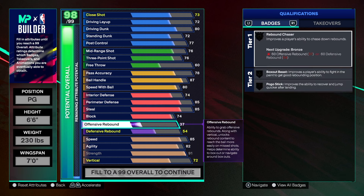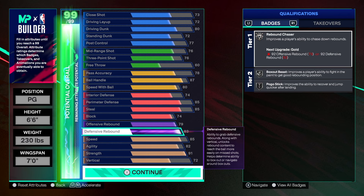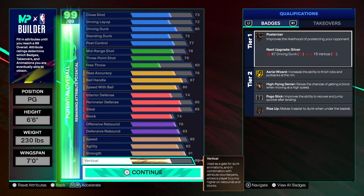For rebounding, we took offensive rebound to 79 and defensive rebound to 83. That gets us Silver Pogo, Silver Box Out, and Silver Rebound Chaser on the point guard. You'll be able to help your centers and power forwards out, go down and get rebounds yourself. No small guard should out-rebound you — you should be able to jump well and get some rebounds.